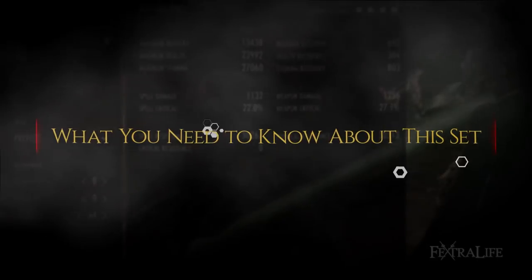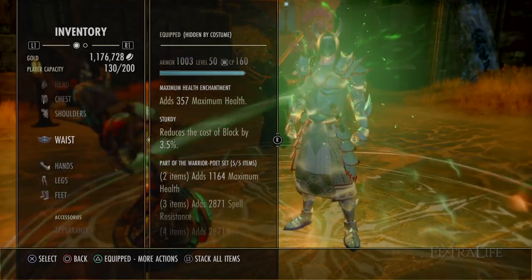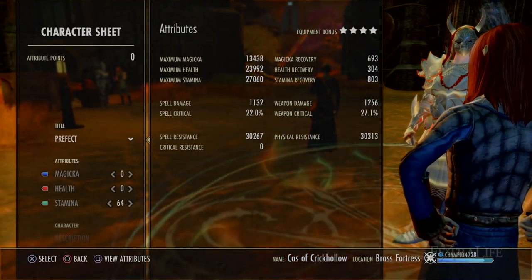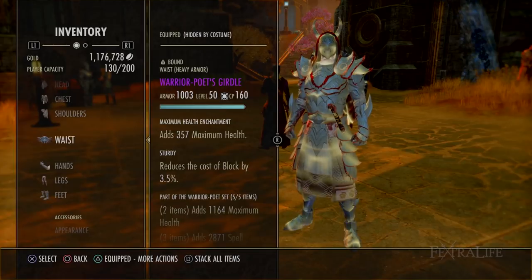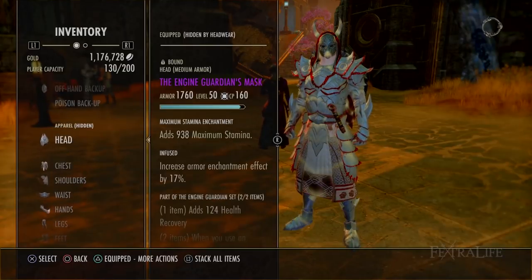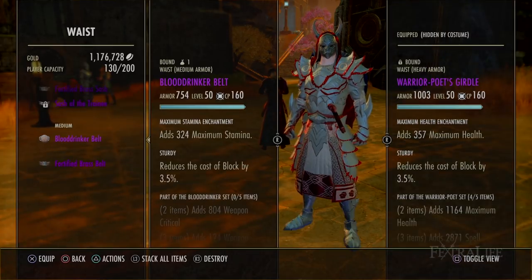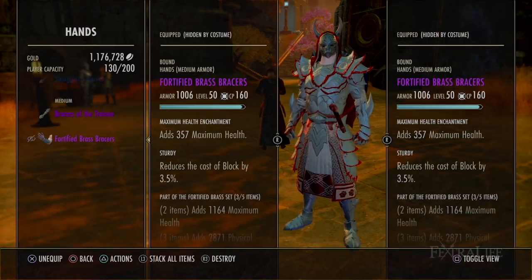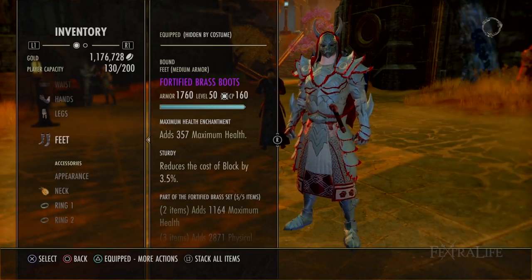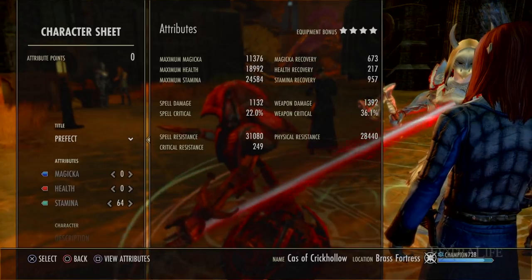The reason Fortified Brass is such an intriguing set is that it allows players to have roughly the same physical and spell resistance as a player in heavy armor, but instead in medium or light armor. You can actually tank in medium armor, and PvP players can have the survivability of heavy armor but with the passives of light or medium. In light armor, you can still get 4,884 penetration and 10% critical chance, dealing more damage with roughly the same armor values, while also benefiting from cost reduction and recovery passives for better resource management.